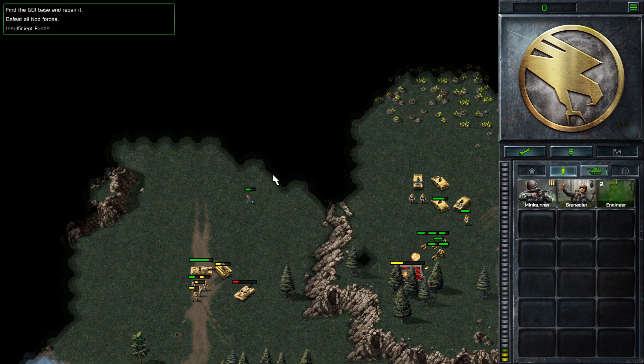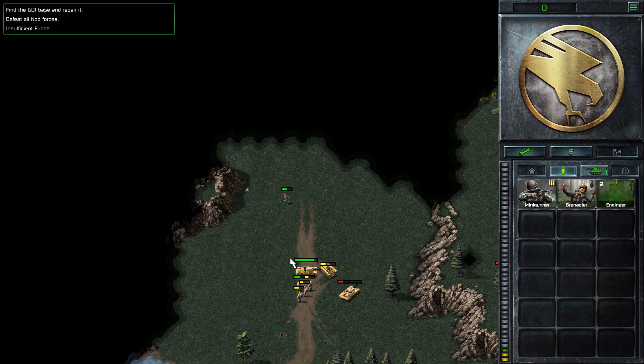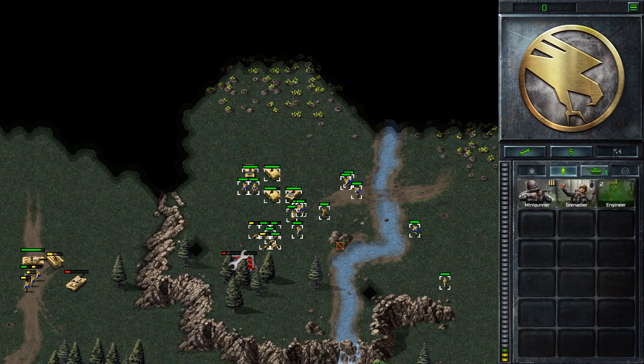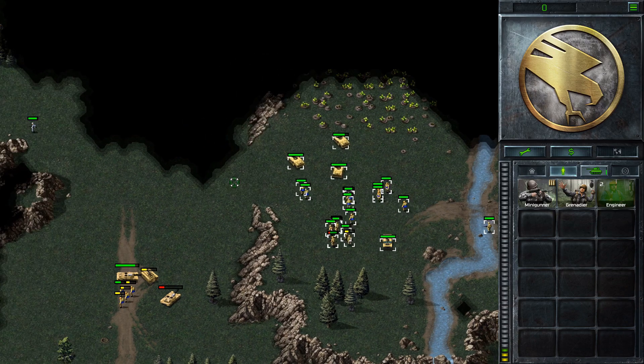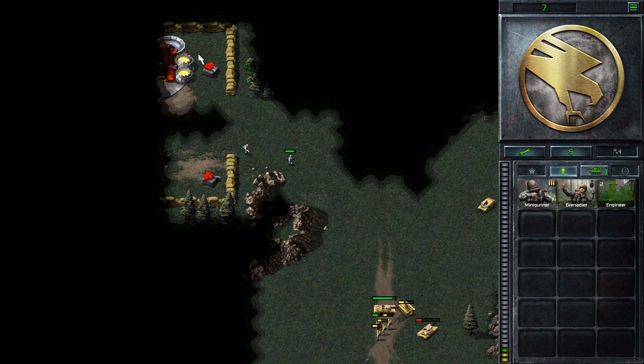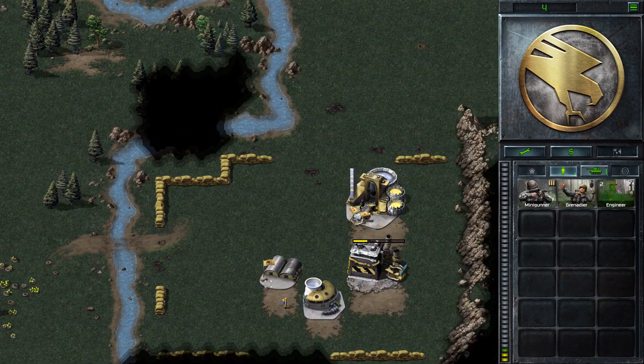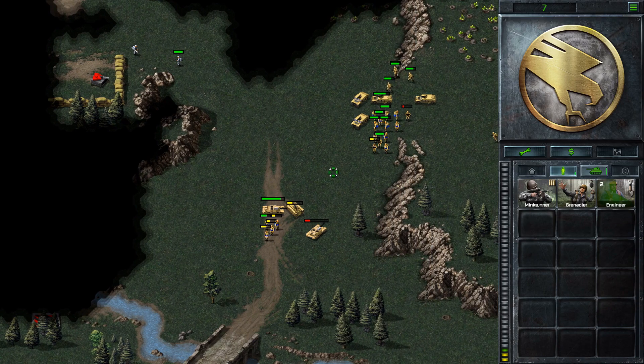Send the civilian up into the Nod base — gives us an idea of what's defending. That's the SAM site down. And we've got an idea now: there's a couple of turrets, a few infantry. Nothing too ridiculous.